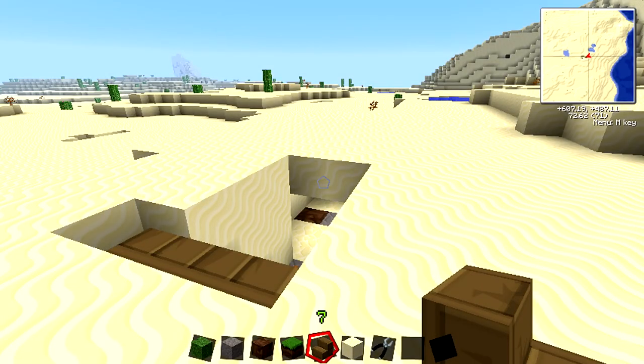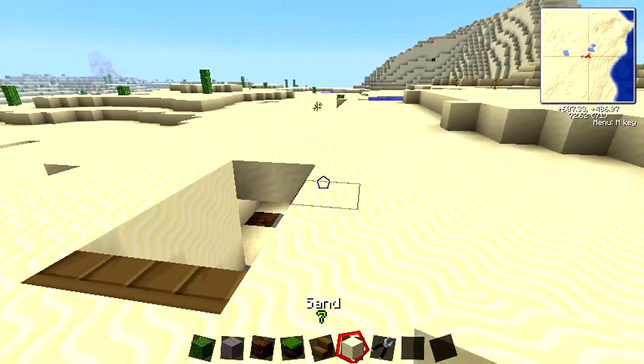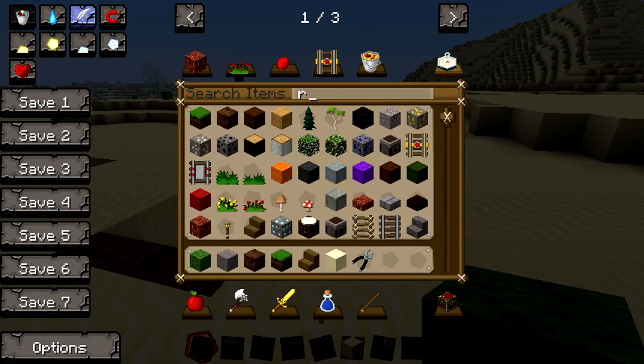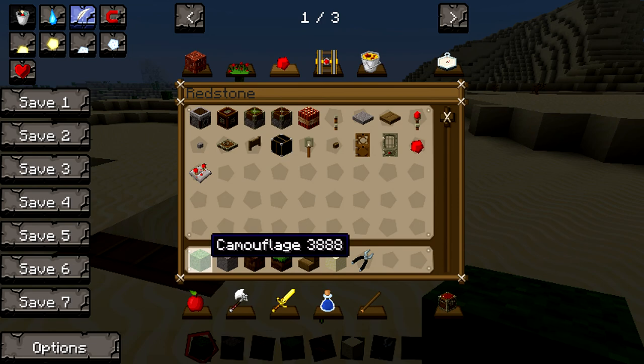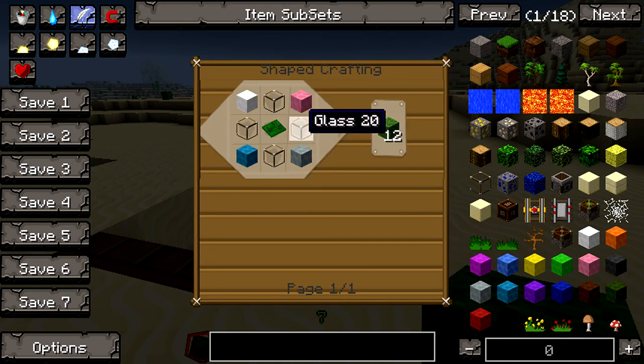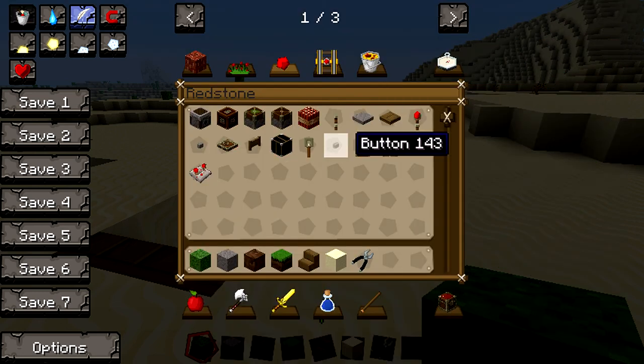Hey guys, what is up, BackboardJack here bringing you another Volts tutorial. Today we're going to be going over the camouflage in Volts. Here it is right here — this is how you craft it. It's just any wool of your choice in the corners, some glass, and the only really hard thing is a control circuit or a basic circuit, and that'll give you 12 camouflage.